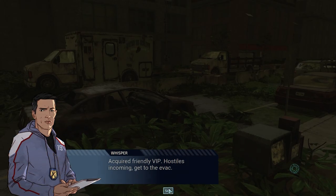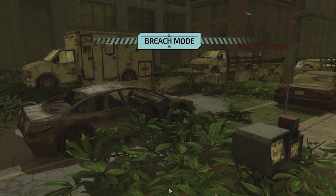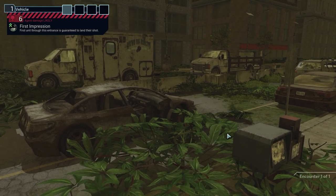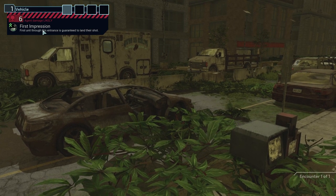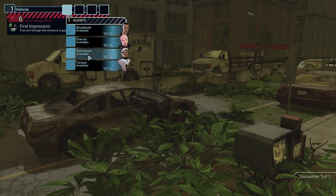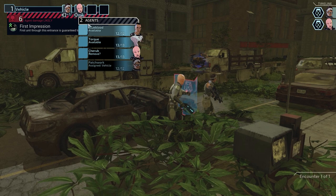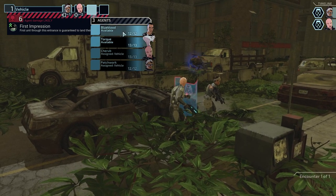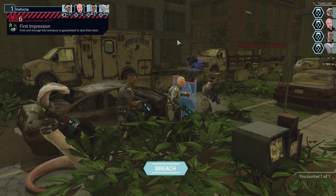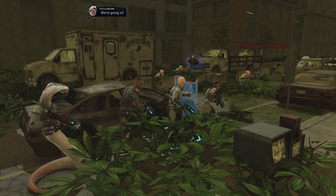Acquired friendly VIP — hostiles incoming, get to the EVAC. I'm hopeful that Patrick will get training or a promotion upgrade that will give her a much better chance of hacking mechs. First impression: first unit through this entrance is guaranteed to land their shot. I'm going to say probably Patrick. I want Cherub fairly high in the turn order so they can use shielding normally and deploy the shield where necessary.